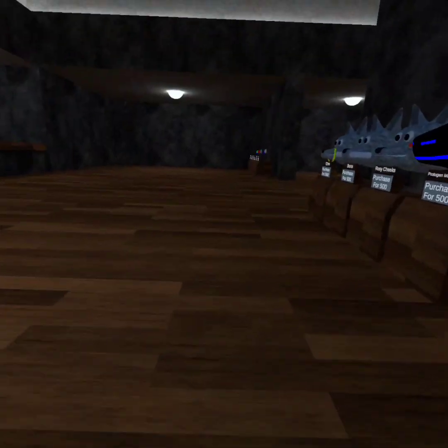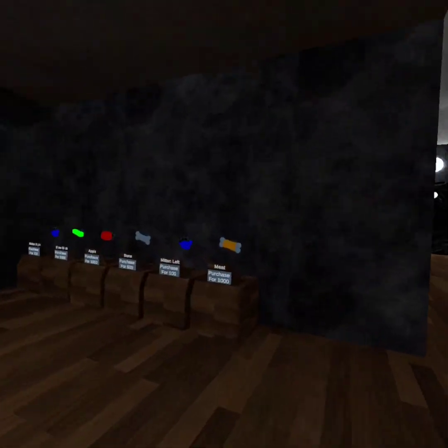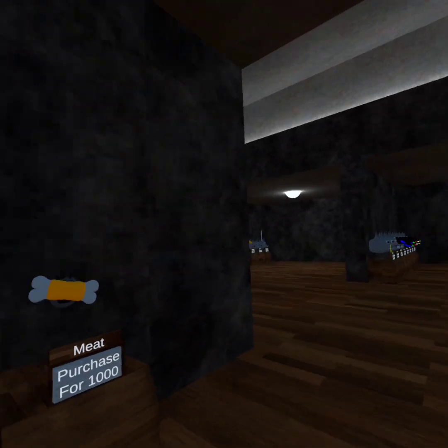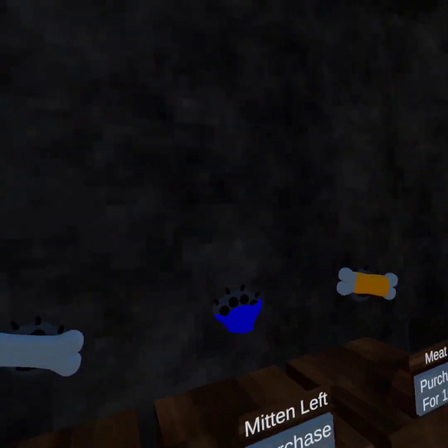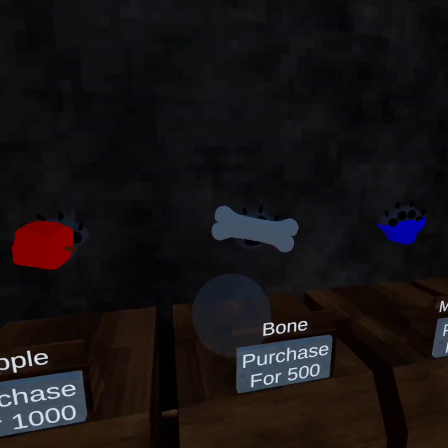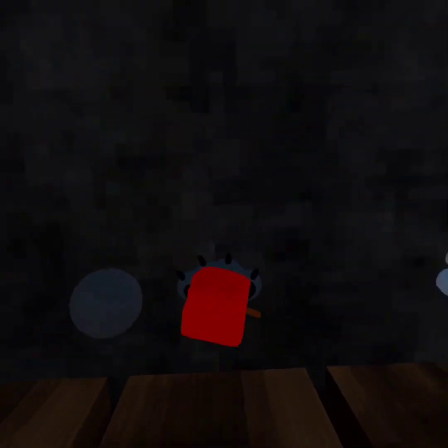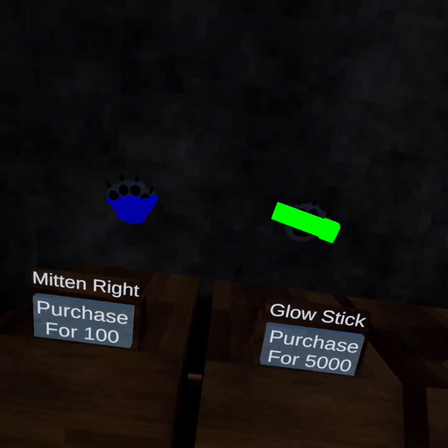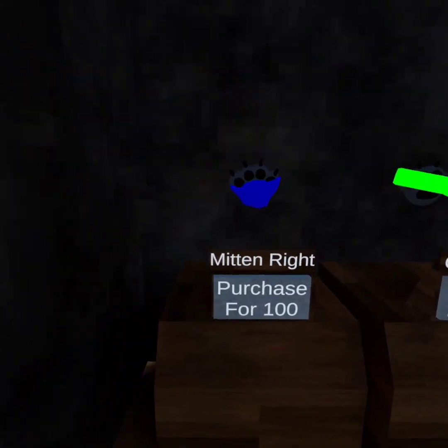They're pretty cool. We've got holdables: meat — but that's a bone, not a meat — mitten left, it goes on your left hand, bone you can hold, and an apple.